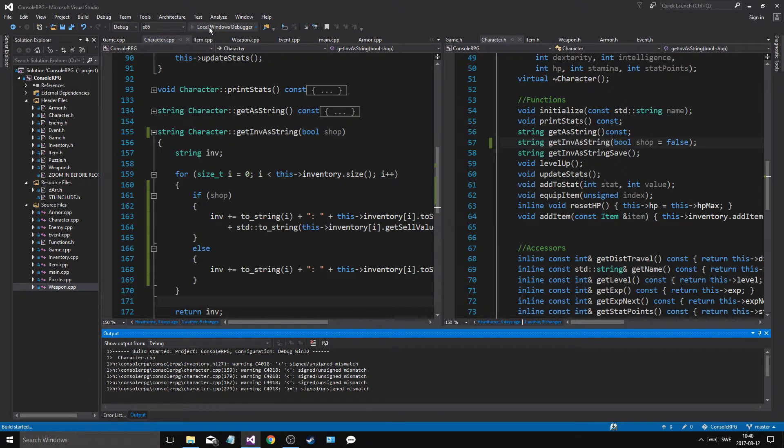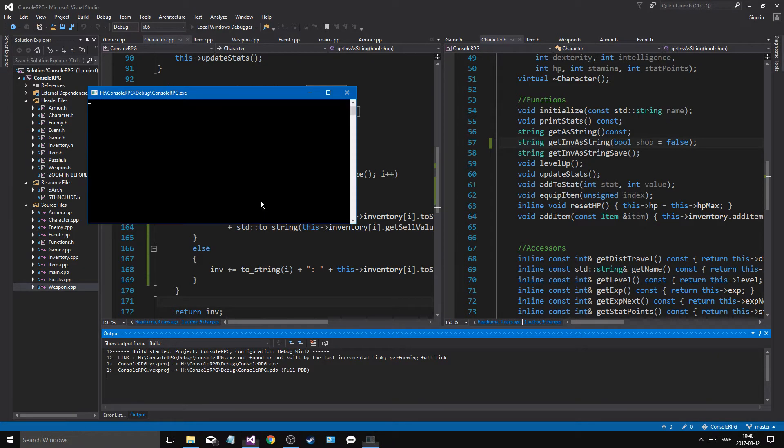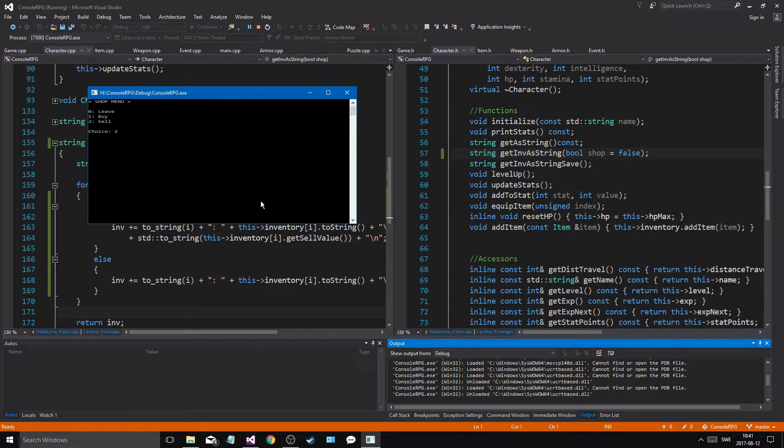So let me just run that. There we go. Let's do character sheet, print inventory. Let's go to zero, go to travel, buy. Price worked. Sell — that worked as well.